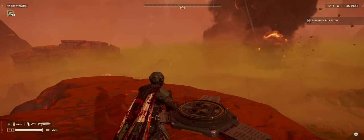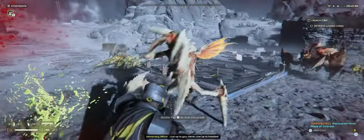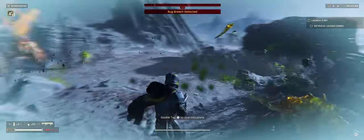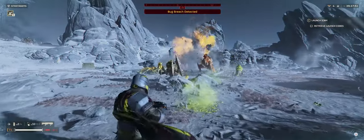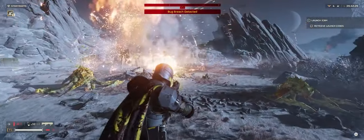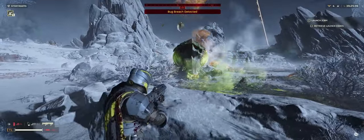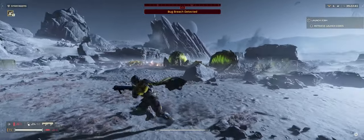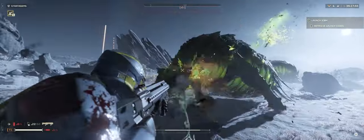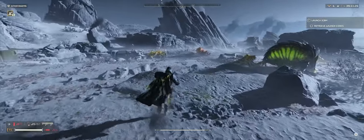Moving on to general fixes — the big thing is they've fixed the armor ratings. Armor now works as expected, meaning light armor doesn't protect you as much as heavy armor. It feels like a decent step each way — you end up taking about three more hits as you move up the armor scale. I probably won't be running light armor anymore. Heavy armor has definitely had its uses, especially in solo missions where you're trying to survive longer.